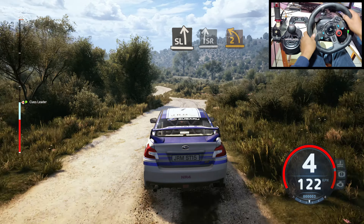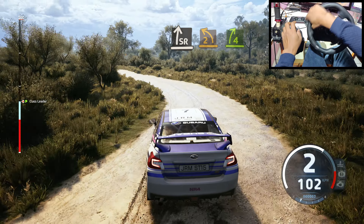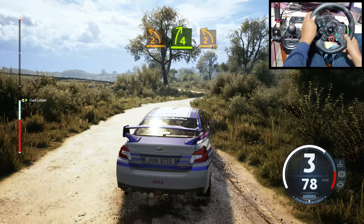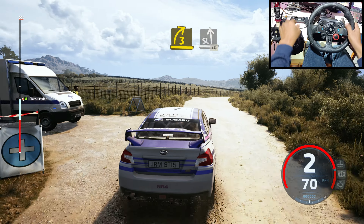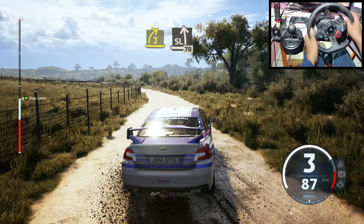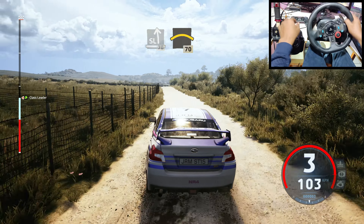Into 2 left. And 4 right. Tightens. Into 2 left short. 40. 3 right short. And slight left. 70. Crest. 70.